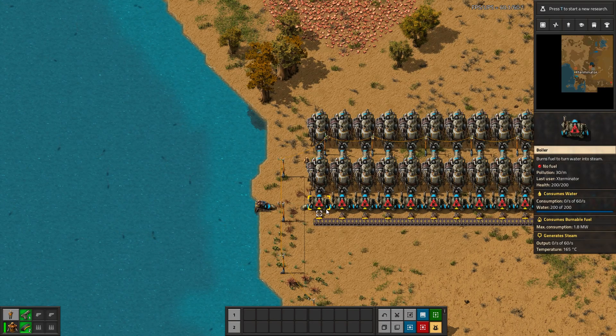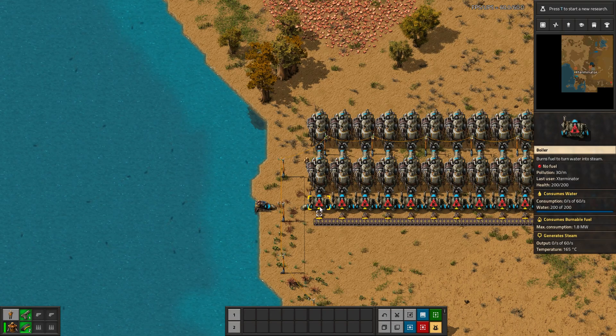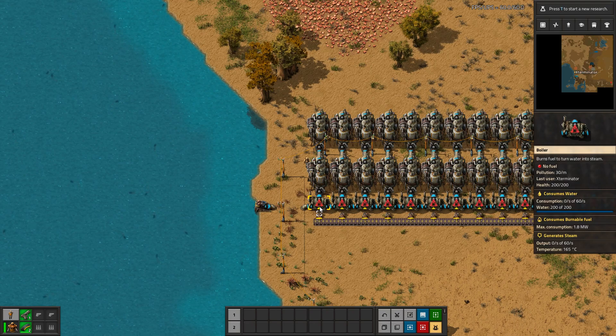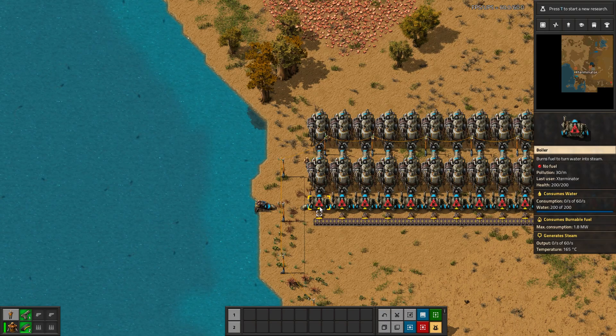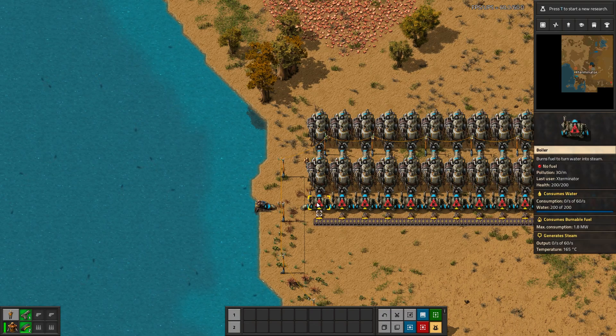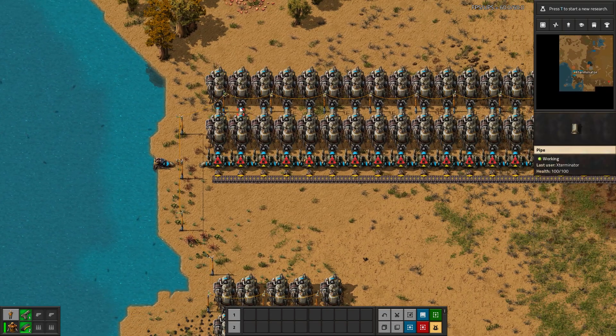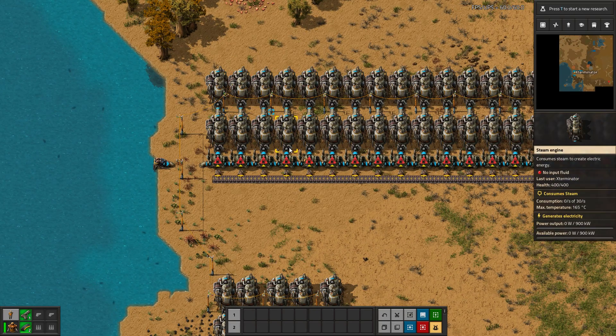You can actually figure this out by looking at the numbers the game provides in the tooltips. If we look at the boilers first, we can see on the right-hand side it consumes 60 water a second — currently zero because it's full, but a maximum of 60 a second. With 100% efficiency it outputs 60 steam a second at 165 degrees. These steam engines each consume 30 steam a second, and simple math: 30 goes into 60 two times. So one boiler can exactly output enough steam for two steam engines attached to it. That's how we get the two steam engines per boiler ratio. As long as you maintain that ratio in some form, it should work.